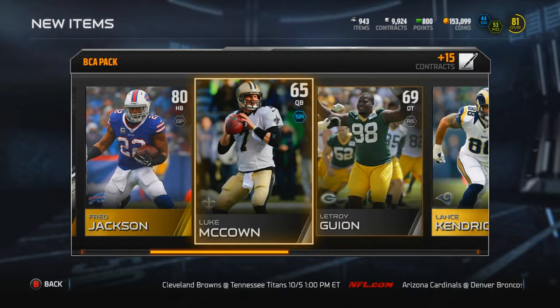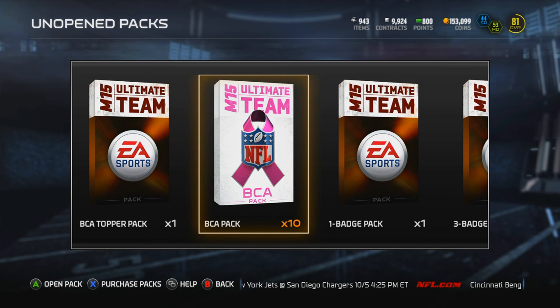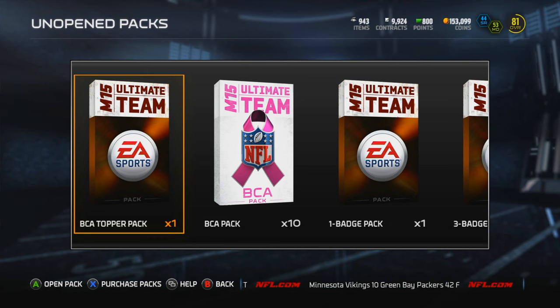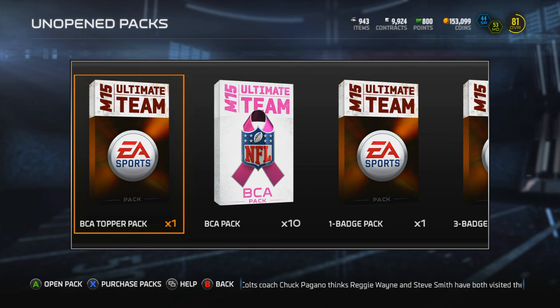I think I'm just gonna sit here today and chop up a whole bunch of videos. That is the last pack I'm gonna open up today, and we got all these badge packs to open up - that's a lot of badges. If you guys want to see the last 10 packs and this BCA topper pack, which is a guaranteed elite BCA card - it could be Demarius Thomas, Greg Olsen, some of the other guys - be sure to leave this video a like and I will definitely bring it out later today. Smash a thousand likes, which I know we can do. We got some clutch elites today!